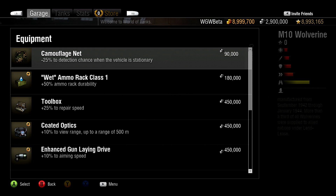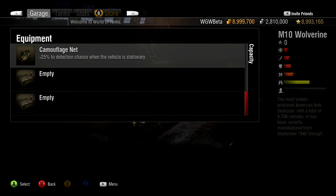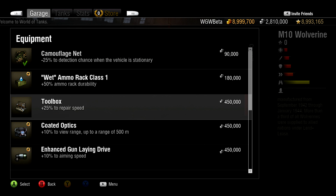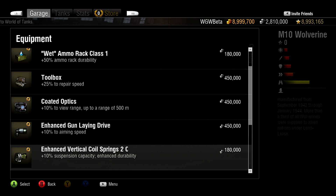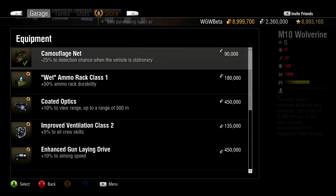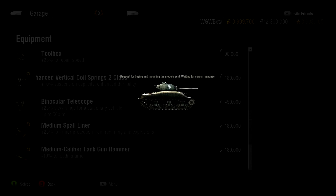For example, if you tend to play as a sniper, look for equipment that either improves your tank's camouflage — such as the camouflage net — or equipment that improves your view range, such as a binocular telescope. Should your favorite sniping tank have a slower reload time, you could make up for it by adding a medium caliber tank gun rammer.